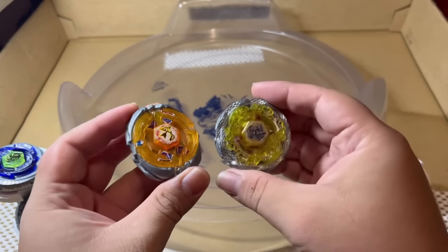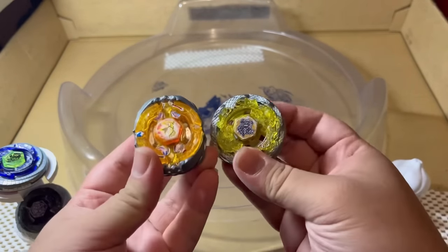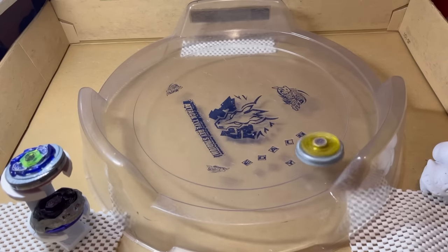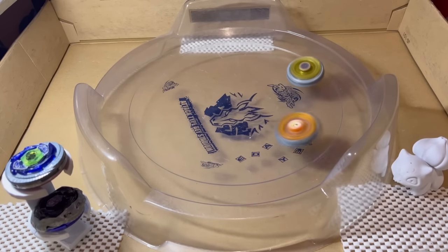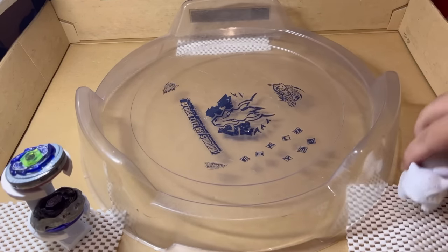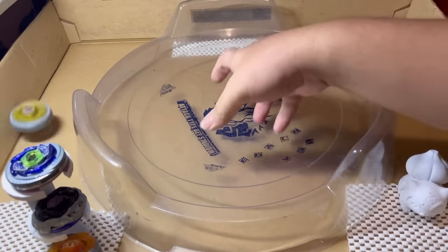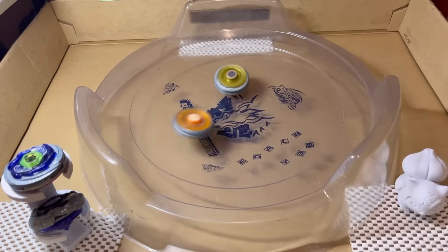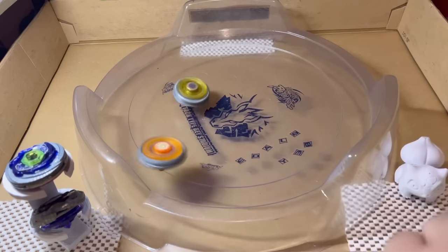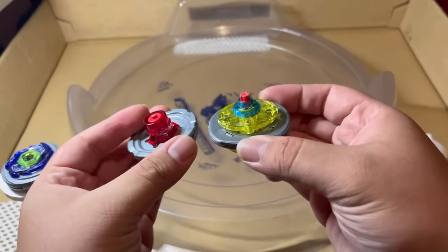Now let's try level 2 against Death Quetzal, a super good defense type Beyblade. Last time around, Flash Sagittario actually swept Death Quetzal, so let's see if it can do the same now. We have to show a replay on that matchup, because that one single hit absolutely destroyed Sagittario. The score is now 0-1, then 0-2 for Death Quetzal. What a great hit by Sagittario — the score is now 1-2. Can Sagittario make the comeback of the century?